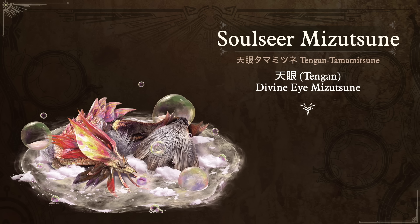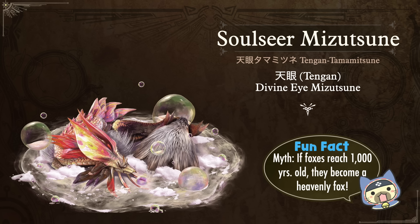In Monster Hunter Generations Ultimate it also got a deviant called the Soul Seer Mizutsune. In Japanese the descriptor is Tengan — Tengan Tamamitsune — meaning Divine Eye: Ten for divine and Gan for eye. This goes into Japanese folklore: Zatoichi, the concept of a blind samurai who has clairvoyance and can see things without actually seeing them. Continuing the fox tradition — in Japanese mythology, if a fox reaches a thousand years old, it becomes a heavenly fox gaining clairvoyance or a divine form. So the Divine Eye Mizutsune is a very old, battle-hardened Mizutsune — maybe not a thousand years, though.